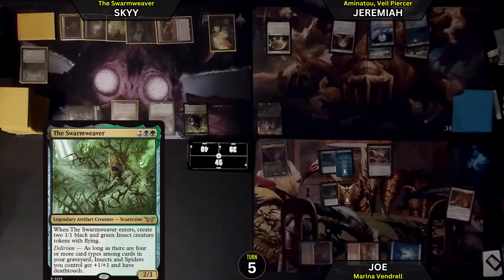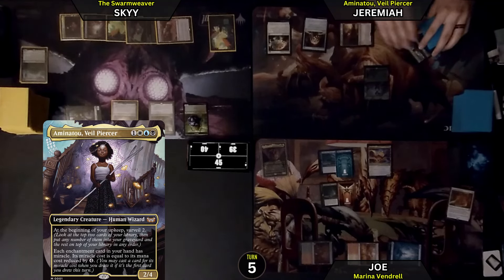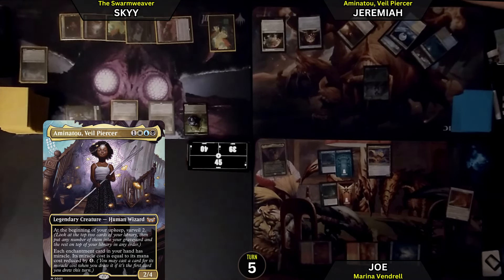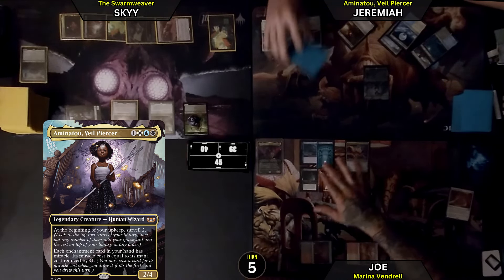Drawing a card. I will be playing a Myriad Landscape as land for turn. Then I will be paying 4 mana for Kamanatu. She be here. 2/4 — at the beginning of my upkeep, Surveil 2. Each enchantment card in my hand has a Miracle; the Miracle cost is equal to the mana cost reduced by 4. Pass the turn.